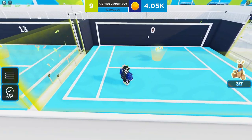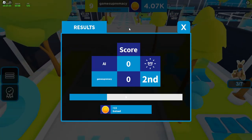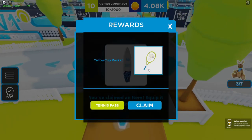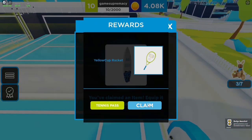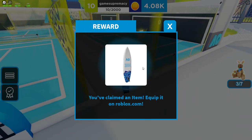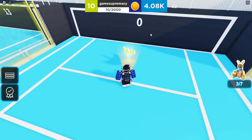This is pretty fast — you just reset and there we go. I just needed to do it one more time and I got level 10. We just earned the yellow cup racket thing, and yeah, the AO surfboard item as well.